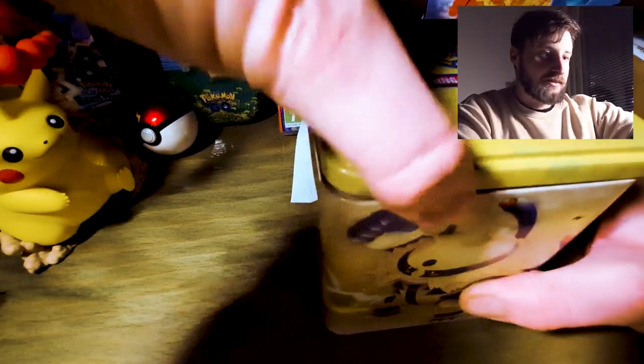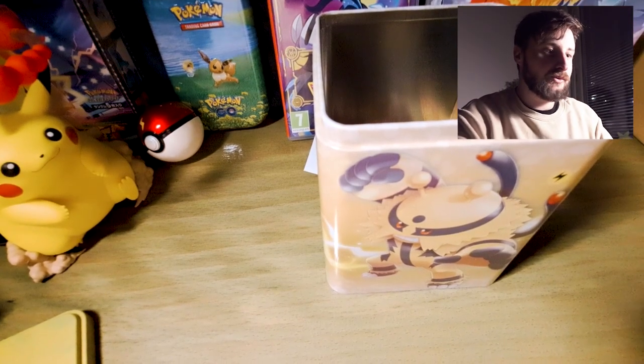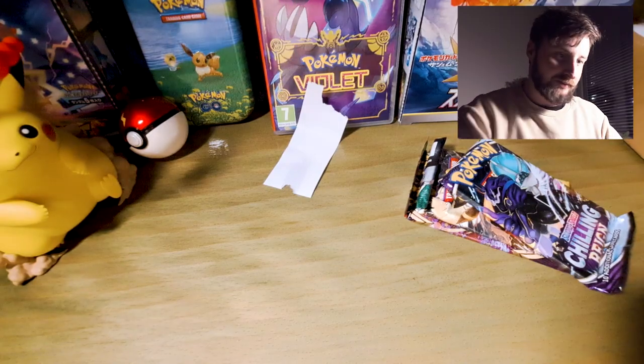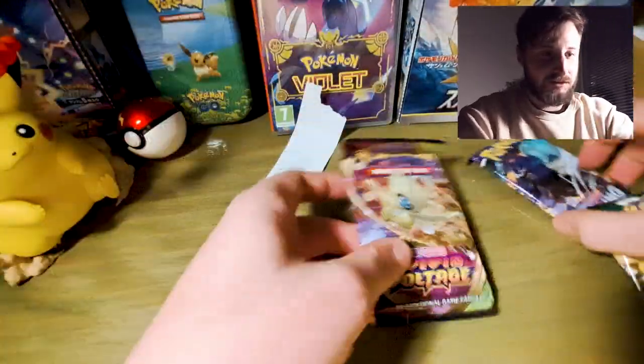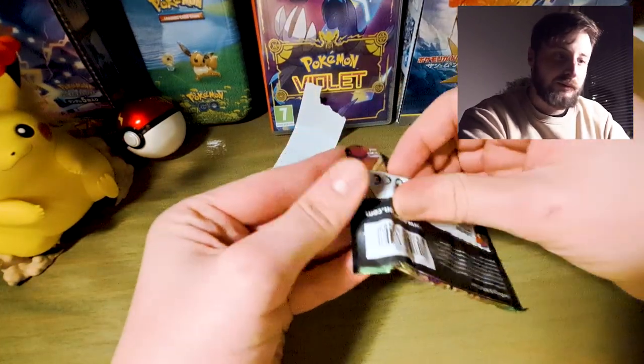I don't know what kind of packs. I see all those guys in there — oh my god, I have a sheet. This is good. And a Pikachu. So there's some Evolving Skies in here, or at least one. It's Chilling Reign. I don't think I've opened that one before. And Evolving Skies — it's a bit busted here — and Vivid Voltage. We'll take the Evolving Skies as our last pack.